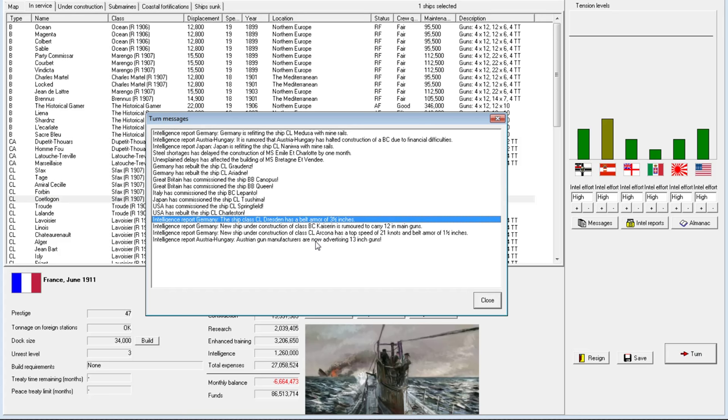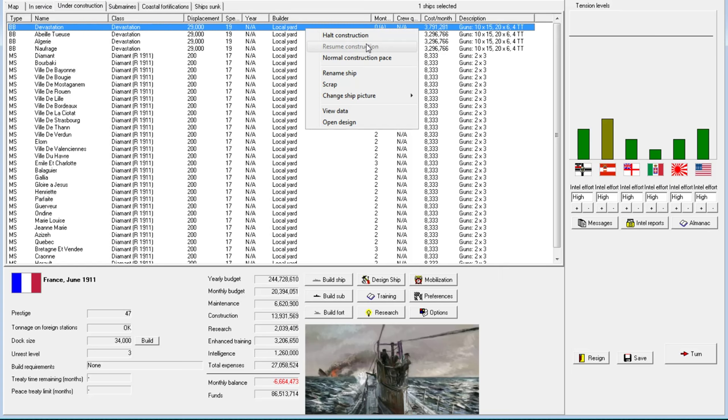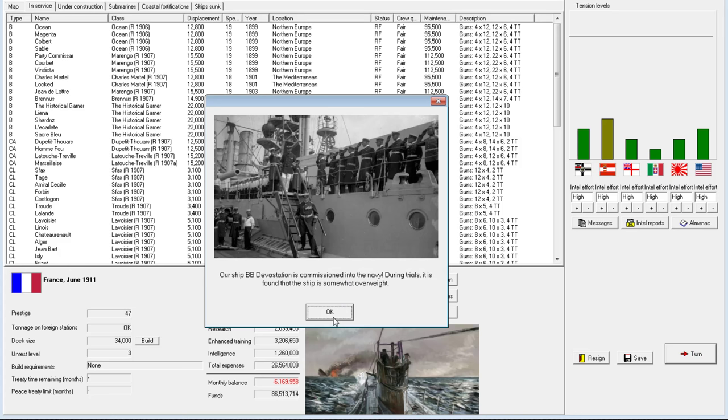Three and a half inches of belt armor is pretty sizable for a light cruiser. The main German battlecruisers have 12-inch main guns — that's good to see. So if we build a battlecruiser with 13-inch guns or more, we will have the superior ship. During trials, it has been found that the ship is somewhat overweight.